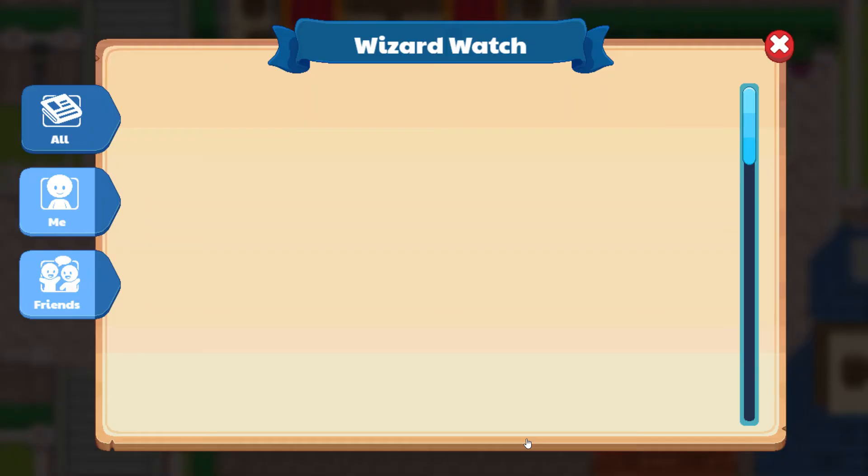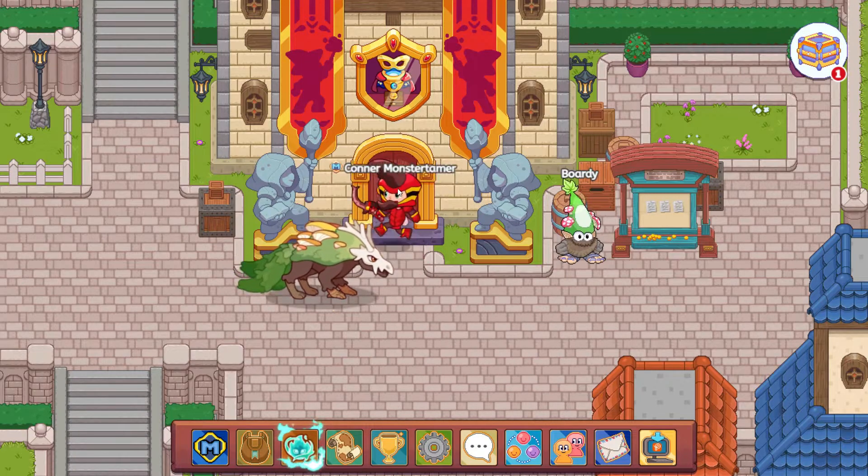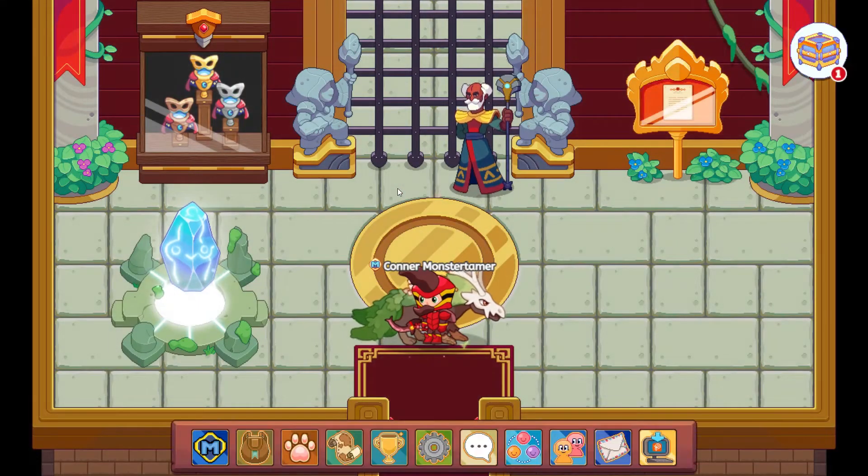Let's check up here for Wizard Watch. We see 'Suit Up' — the new arena season is here. Calling all heroes, assemble in the arena for a superhero showdown where new prizes await. Look at these armors that are here — it looks really cool. That almost looks like a grappling hook there. Let's go ahead and enter and see what we're going to be doing here.